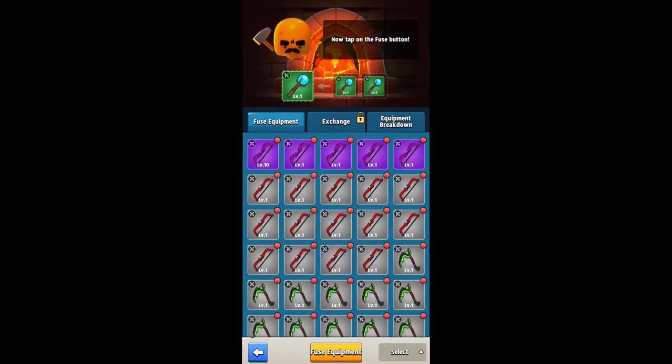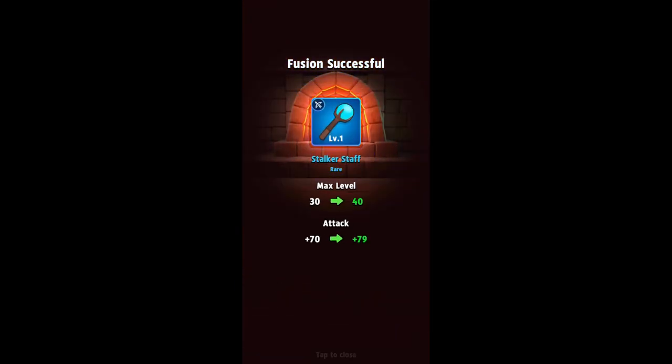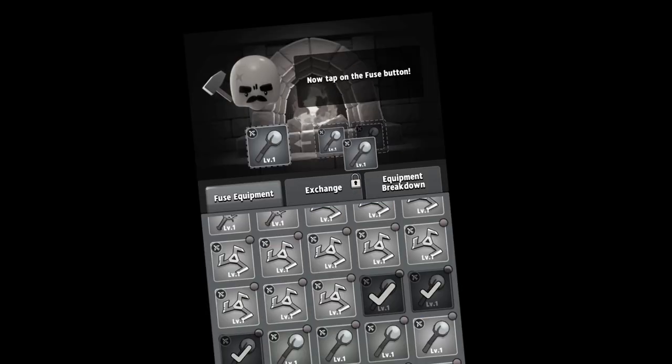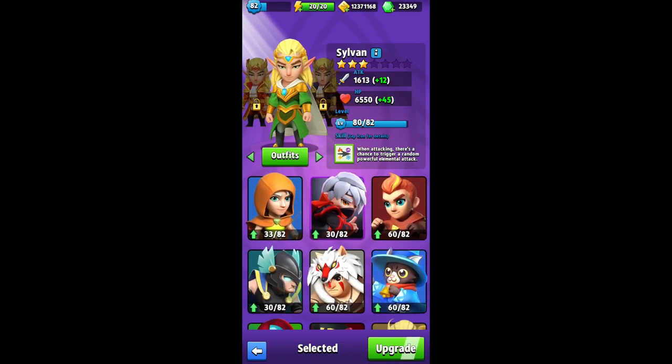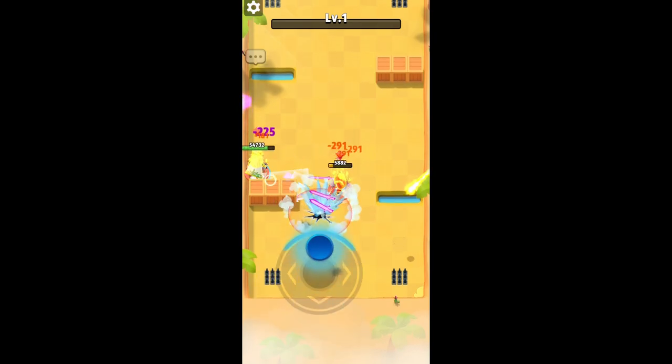There are about six tiers you can fuse a weapon up to, and it costs three of each item every time — so to upgrade all the way up takes a huge number of each gear piece. That means you normally always have something you can continually upgrade, which is always nice. There's also a whole list of heroes you can play and a whole bunch of different event modes.